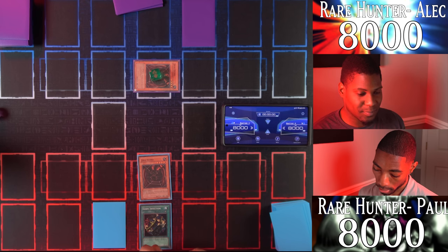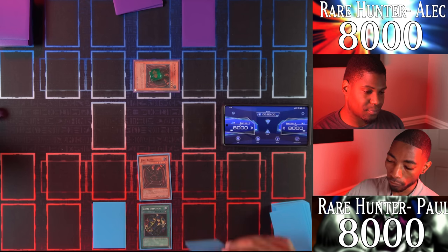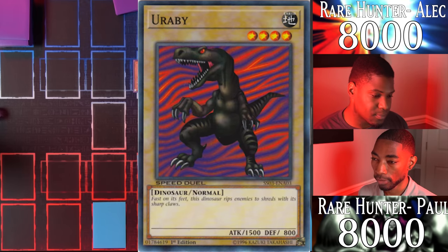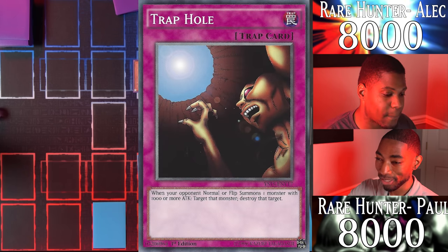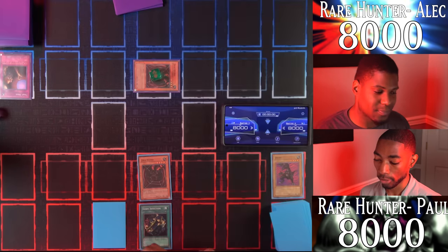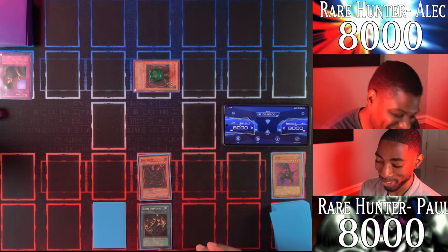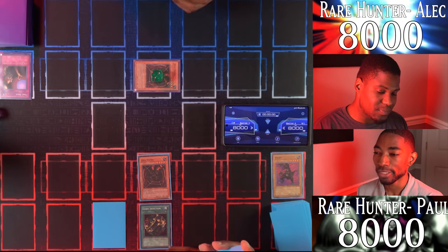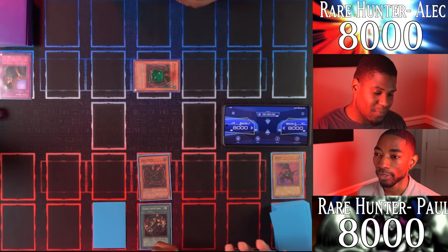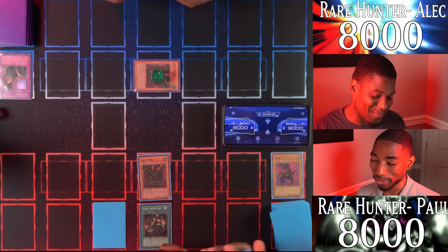I'll draw and mount something of an offense by Normal Summoning Uribe — 1500 attack points. I activate Trample! Never mind, my Uribe is destroyed. Draw for turn. With another standby phase passing, your Jirai Gumo loses another 300 — he now sits at only 1600. I did what I had to do, and you still have to get rid of mine. I'll set a card face down and end my turn.